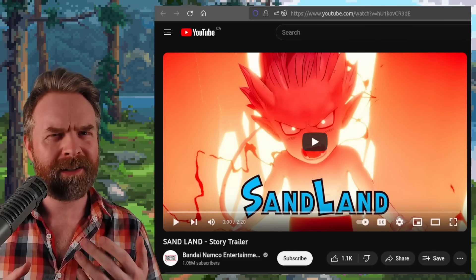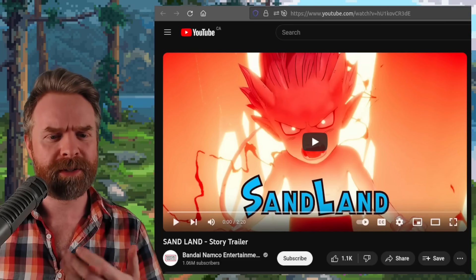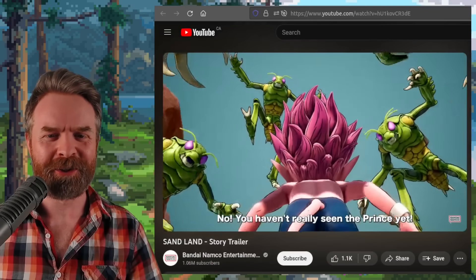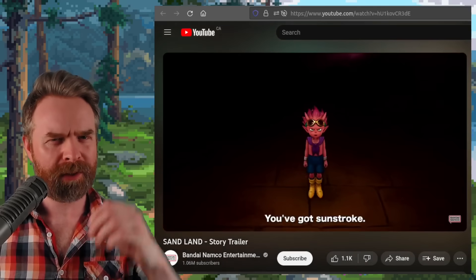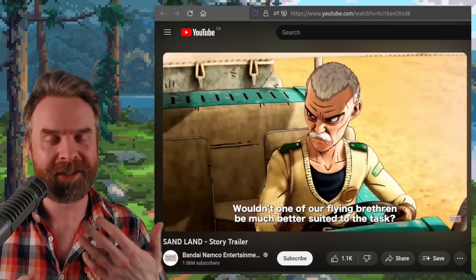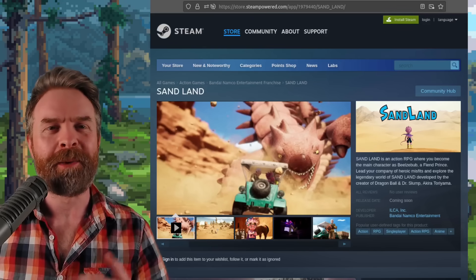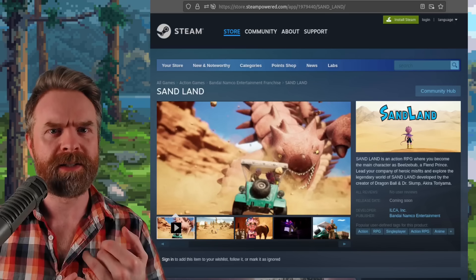Speaking about Bandai, next up we're talking about a game that might not yet be on your radar. If you're a fan of the Dragon Ball Z style of art, or if you're a fan of interesting story, quirky characters, and interesting combat, Sandland has a brand new trailer. I recommend checking it out — it looks like a very interesting game based on a Japanese manga. It's coming out for PS5, PS4, Xbox Series X and S, Xbox One, and PC. Unfortunately, no word on whether it's coming out for Switch.